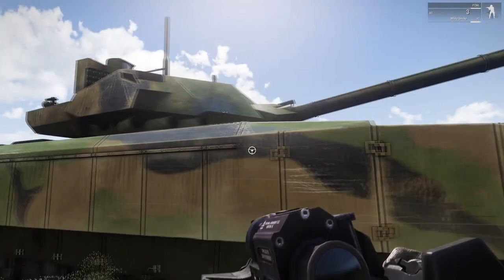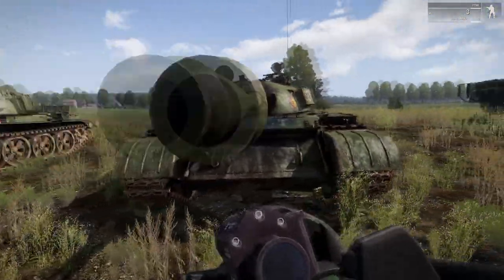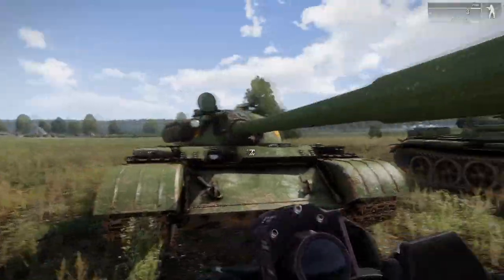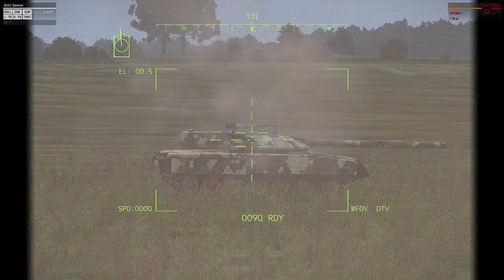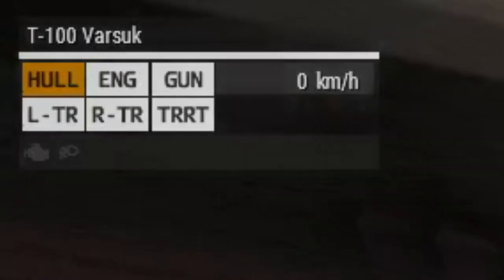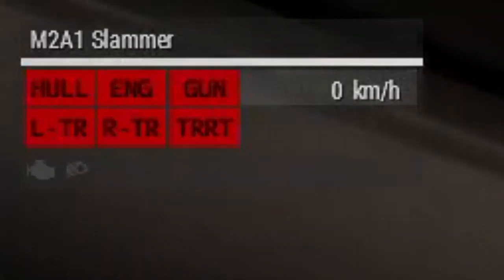Each module has its own armor and HP. Damage is only dealt if the armor is penetrated, or nearly penetrated. When the health of a module drops to a certain point, it becomes damaged, which impacts its performance. And when it drops more, it becomes red, which means it has been completely destroyed.